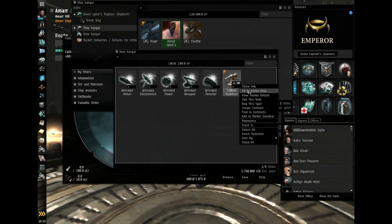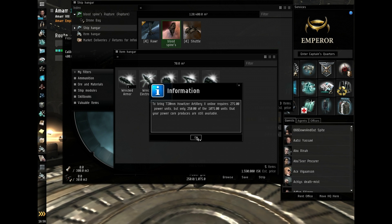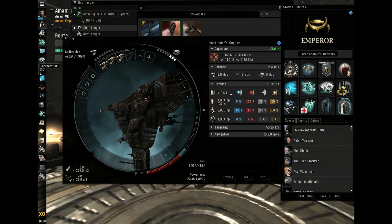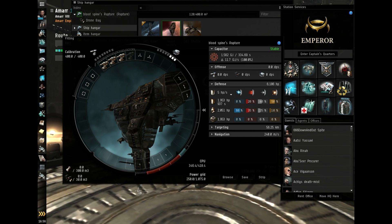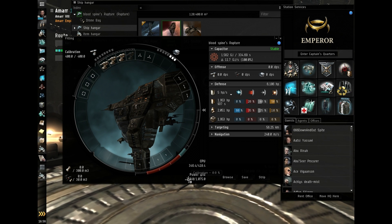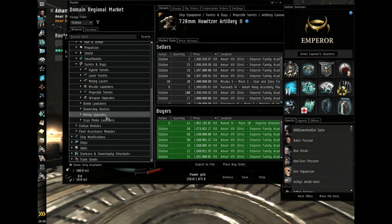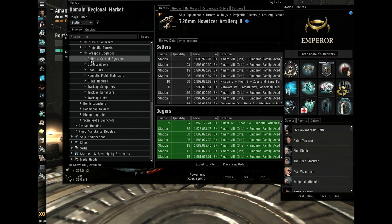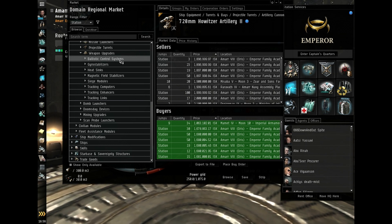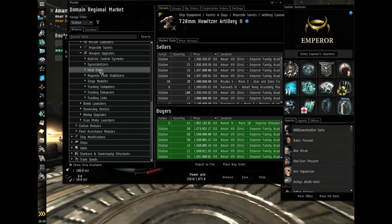To quickly fit them, just right-click and then fit to ship. I don't have enough power grid to fit all of these howitzers, so I'm probably going to need a mod for the low slot to increase my power grid, or I could put a rig on — I think I'll put a rig on so I can get maximum DPS. Going back to the market, collapse turrets and go to weapon upgrades. Missile launchers require ballistic control systems to increase their stats. Projectile turrets require gyro stabilizers. Lasers require heat sinks and hybrids require magnetic field stabilizers.